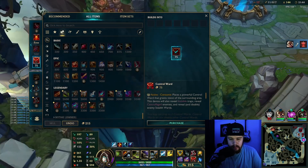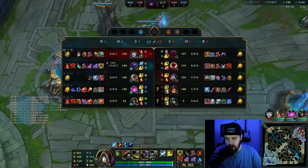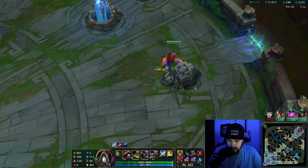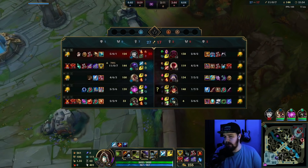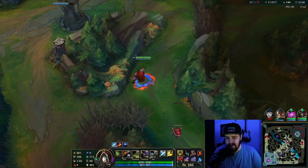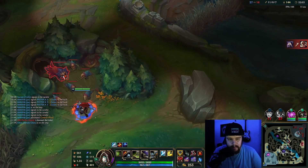So I get the Maw here. The Maw is fine in this situation — the burst protection is good. Wit's End is very debatable here though. If it was a Syndra, that's more clearly a Maw situation. But Kassadin does consistently deal damage while also being capable of burst.